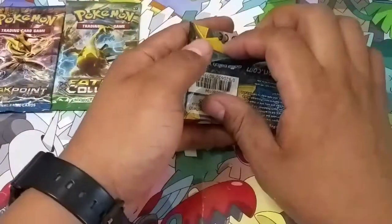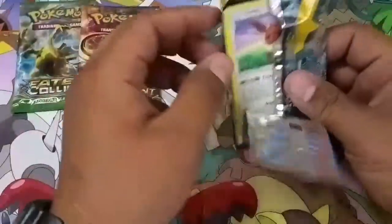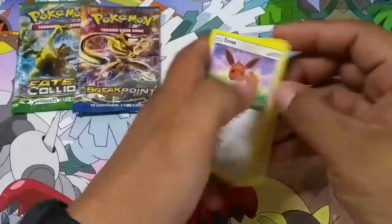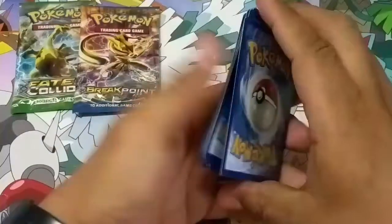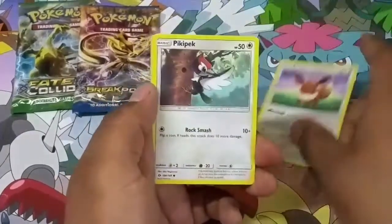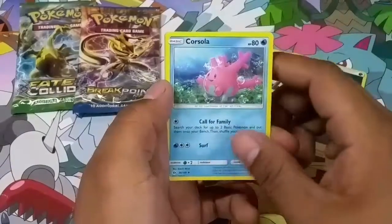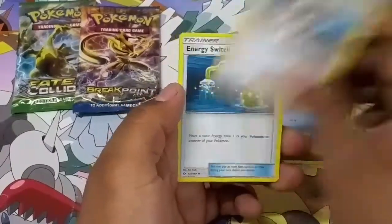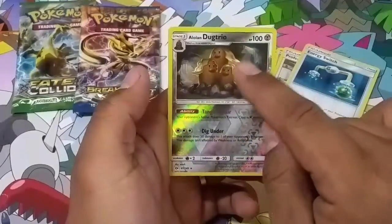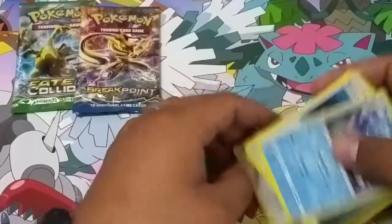The way we're opening up the packs today, we're doing from newest to oldest, and then I want to open Fates Collide last. There's a code card. Eevee is the first card. Sandile, Crabrawler, Dark-type energy, Corsola, Professor Kukui, Energy Switch, reverse holo Alolan Dugtrio — we actually didn't have this card. We only had the regular Diglett, not this one. Regular rare.